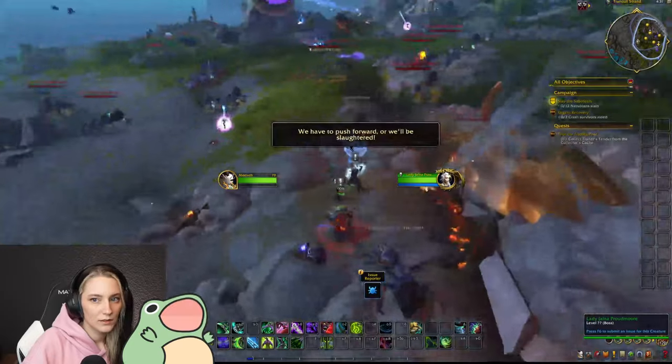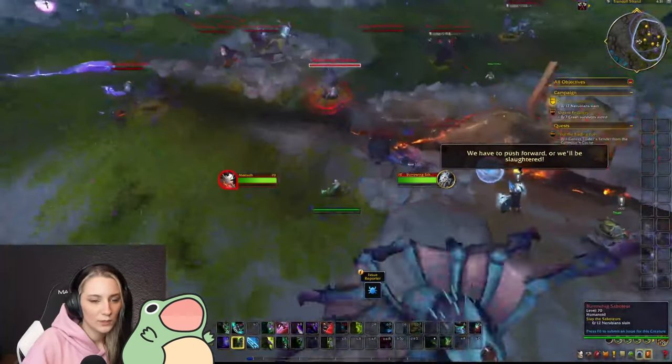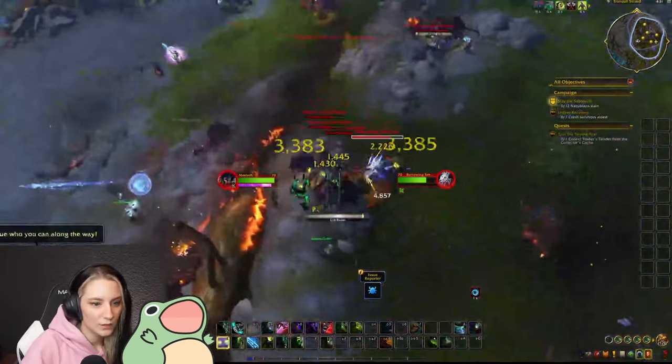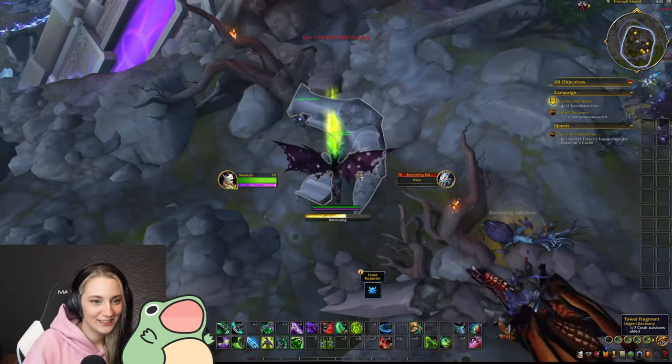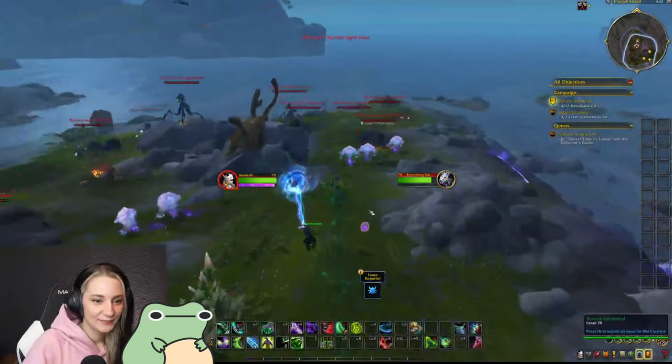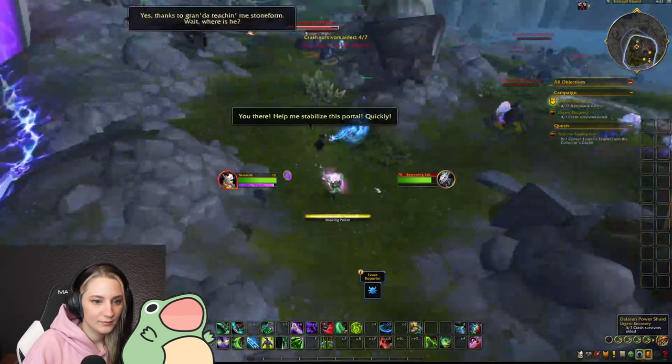As per usual, we land on an island and have to help some people, kill some things, and free some NPCs. Right at the start we get Anduin and Magny back, and we need to help them beat back these Nerubians.